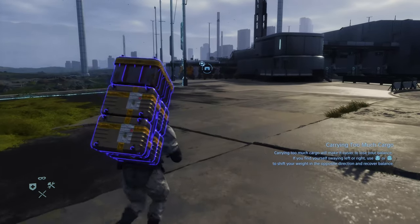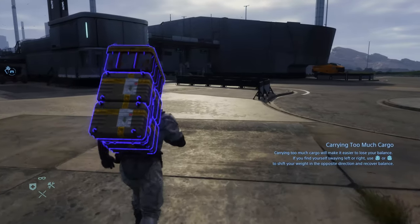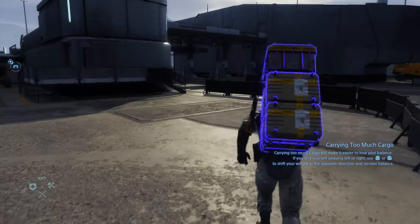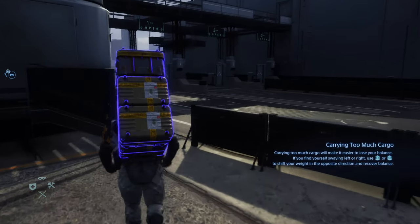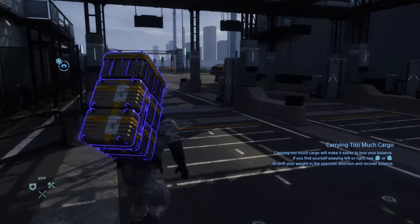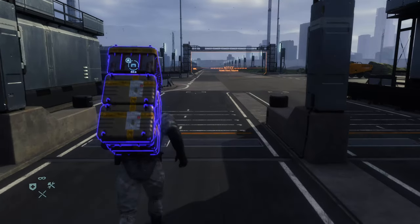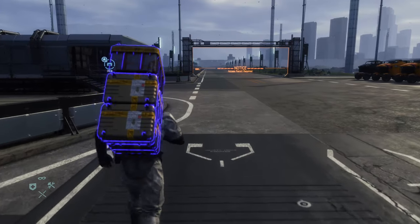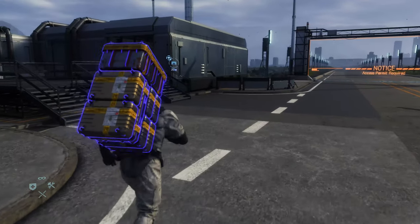Now that we have a really full case, you're going to notice that Sam starts to sway back and forth and you'll get a prompt to shift your weight to the left or the right using L2 or R2. Whenever that happens, I recommend trying to slow down and then just doing whatever the prompt tells you. But sometimes because of the terrain you can sway back and forth repeatedly. What I suggest in that case: just let go of the analog stick, shift your weight in whatever direction it's telling you, then hold L2 and R2 to completely center yourself and then start walking again.